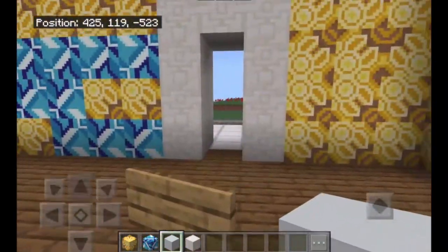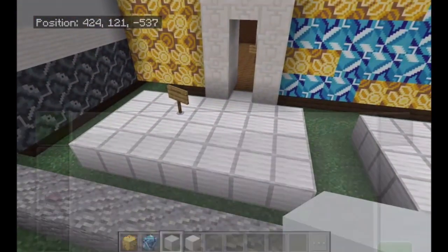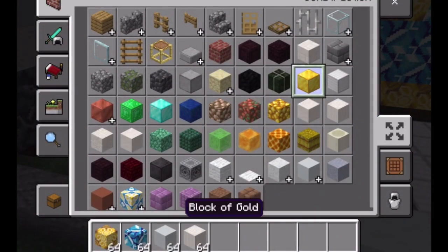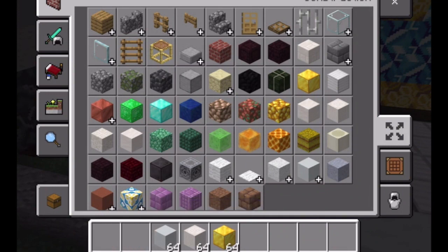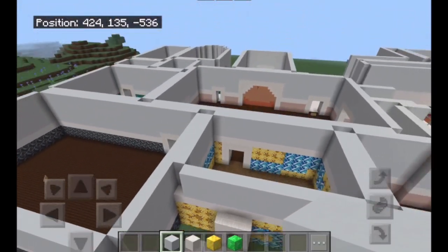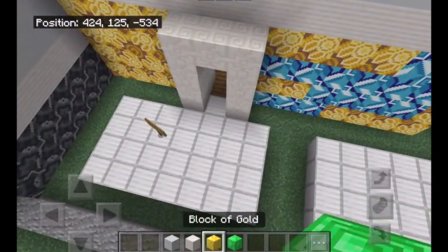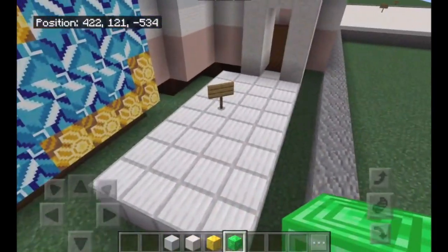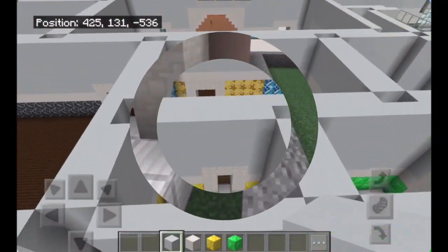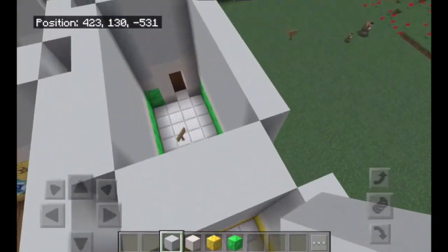Then we're going to go into the bathrooms — two bathrooms actually, because those are the last two. For the pet bathroom I'm going to do gold, and for the other bathroom I'll do emerald, since I haven't used emerald yet. So pet bathroom is gold and this one is emerald. Alright, so this is the pet bathroom, and this is the emerald bathroom.